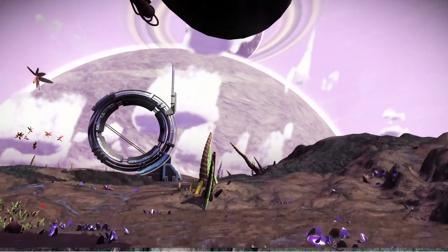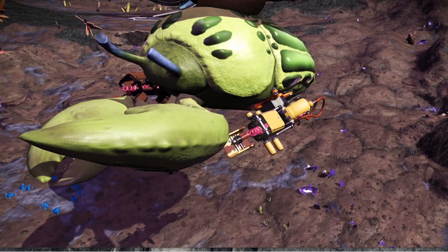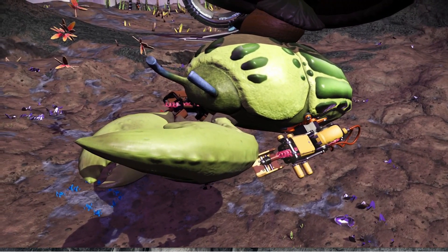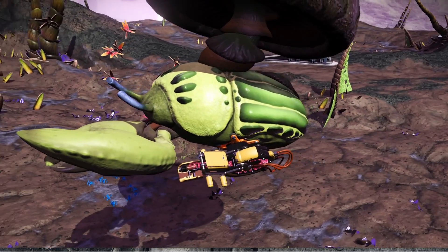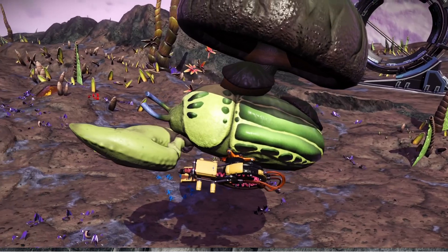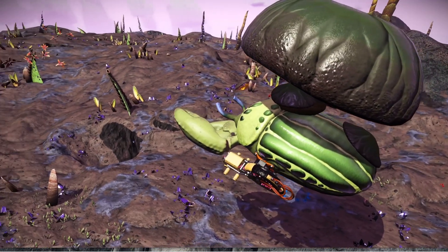Mega Decays is a floating spider creature type, and I used silica powder in the egg sequitur to color it that green color.